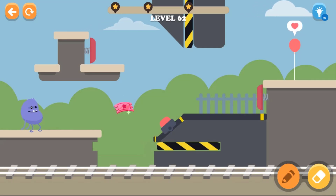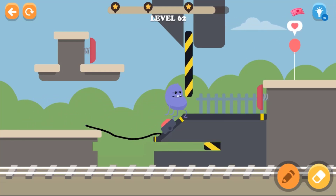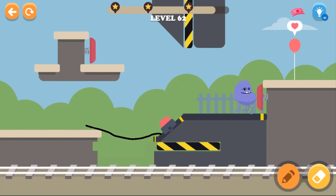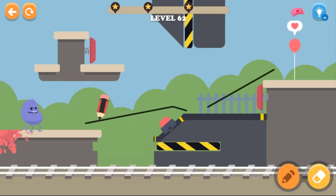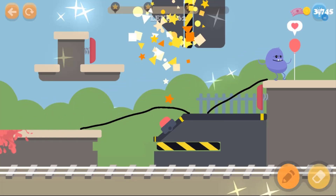Okay, our next level — let's see what we should do over here. First of all, we have to make him cross over here. Let's see first — draw the line, go up. Now where is he going? Let's try that again. Basically, we have to draw two lines over here. Okay, this is very straightforward.